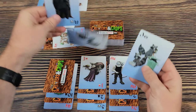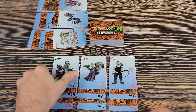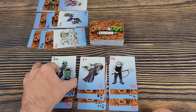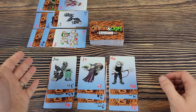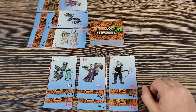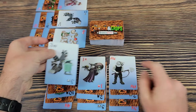Another way to claim cards is if the two numbers equal 12 — for instance, a seven on a five. You can also get a bonus with a six on top of a six, which gives you one bonus card, similar to the suit bonus.